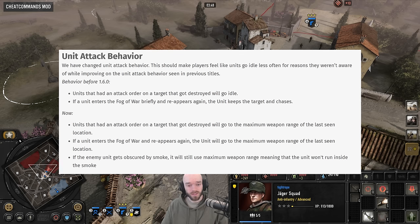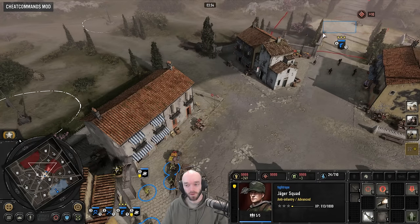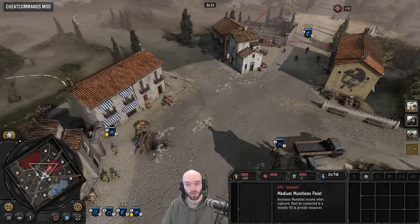What I'm trying to test here is the unit attack behavior change because I don't really understand it myself. Basically, I'm going to switch this Jäger to become an enemy, dip behind the building, run along here, then get spotted by the pathfinders, and I want to see how far the riflemen chase — do they chase all the way to where the Jägers last disappeared, and then whether they start to try and run over here and attack them once the enemy squad has reappeared.